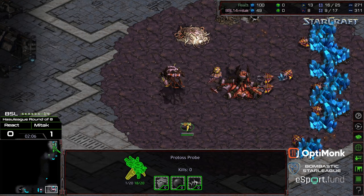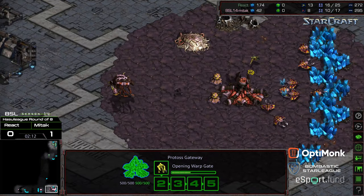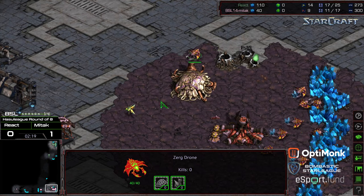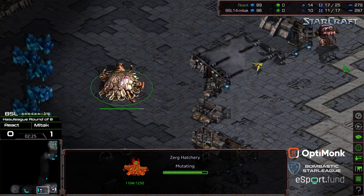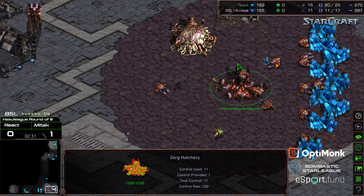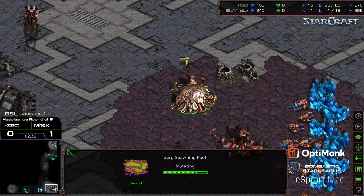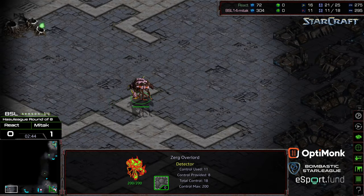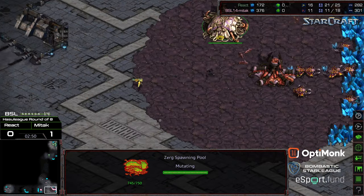Drone versus probe fight. Shields have been peeled off. First Zealot in production. Nine hatch is a little bit less economically efficient than a straight 12 hatch, but it plays pretty well against gateway openers. This Overlord confirming that nothing's here, and as the Zealot makes its way in, Mid-Tech is going to have confirmation on his opponent's base location.